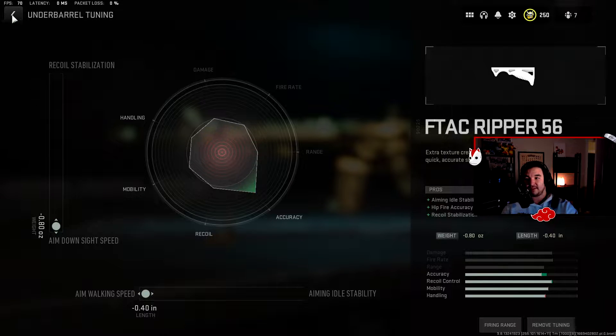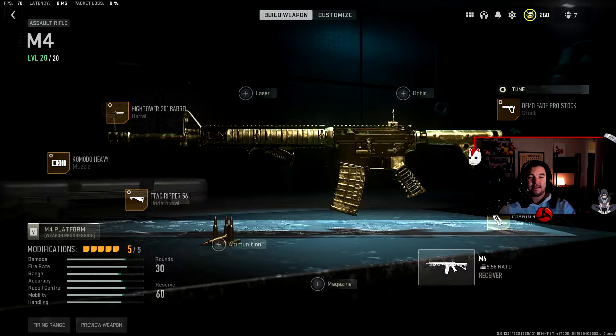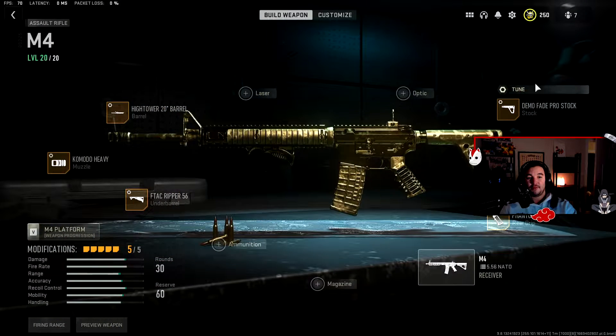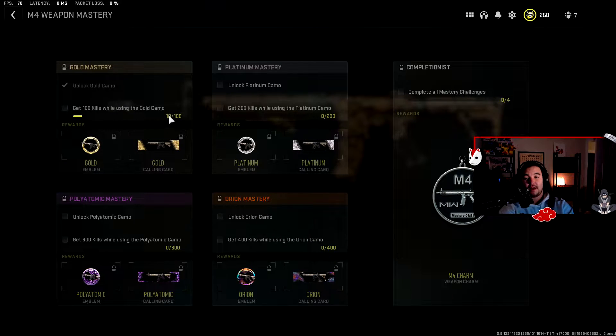I've got the Phantom Grip rear grip tuned for aim down sight and sprint-to-fire speed to get a little more snappiness. The stock I'm running is the Demo Fade Pro, again tuned for movement and handling — aim walking movement speed and aim down sight speed. As you can tell, we already have it gold, so I need 90 more kills with the cold attachments to unlock it.